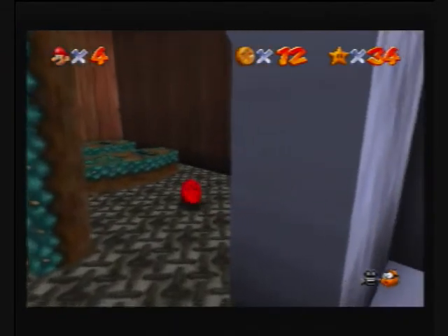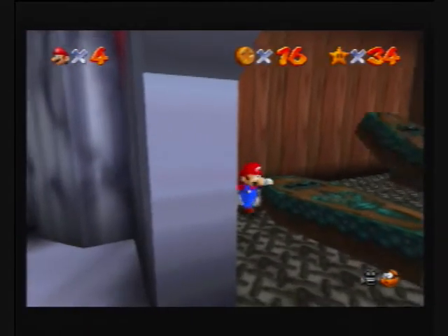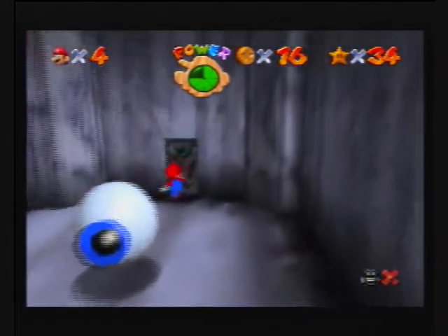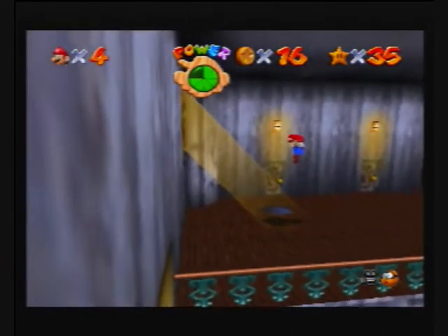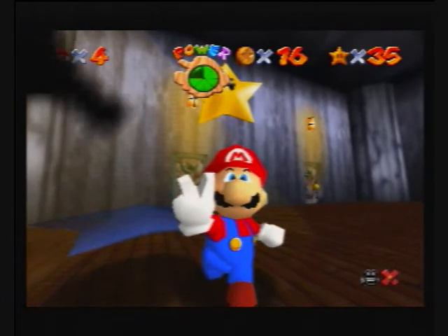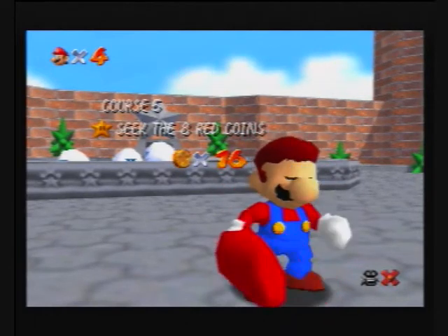There's one under there and one under here. Ooh, something's going on out there. Could it possibly be what I think it is? Yes, it is a star. And there we go — that's number 35. Yep, we're making it. We're on our way.